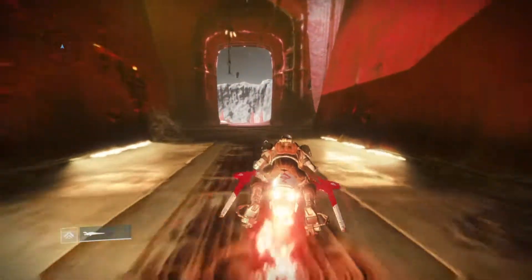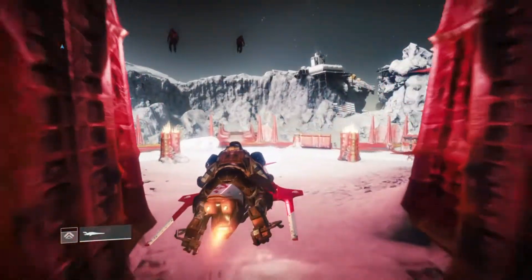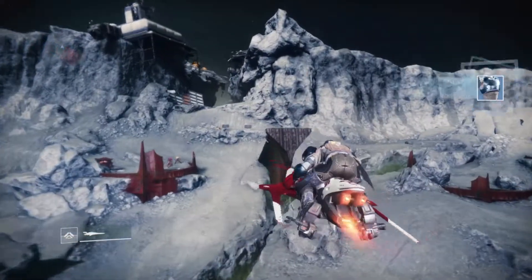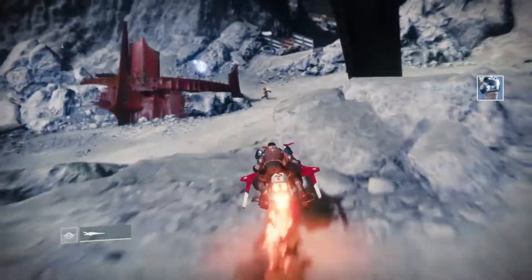Now once you get out of the red building, there's this giant crack in between the walls — like the giant wall. Just aim for that and you should be good to go.